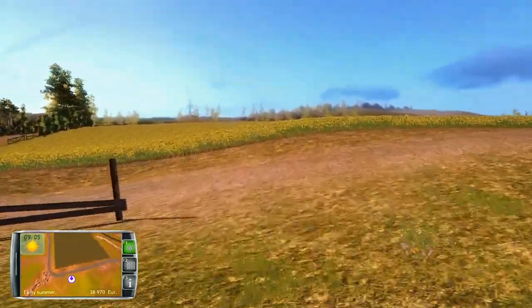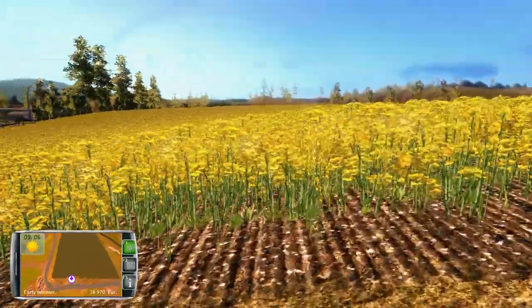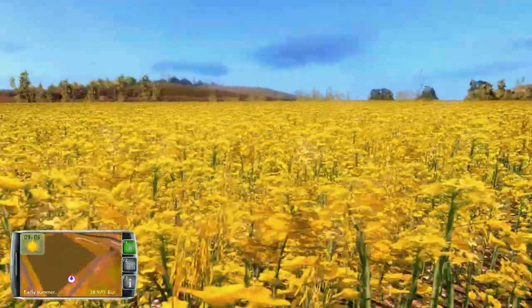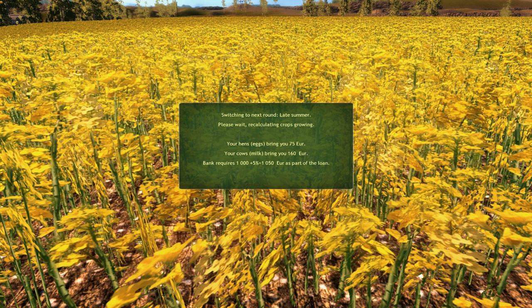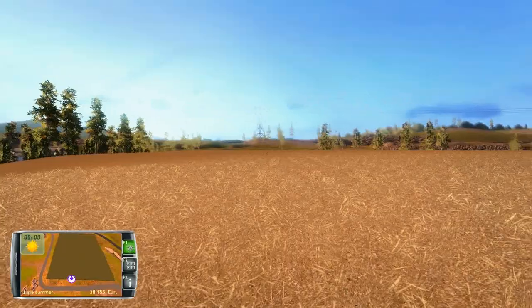The canola field definitely looks nice — I really like the texture of this. I guess we're ready for the next round again. Switching to next round, recalculating, and it looks like we're ready to harvest in late summer.